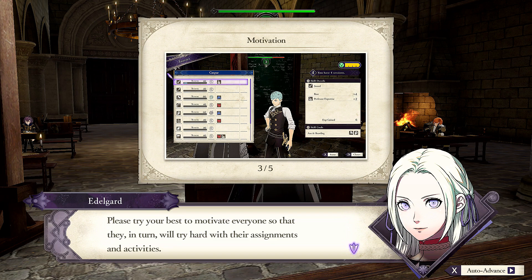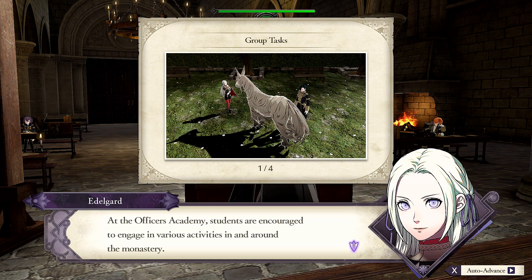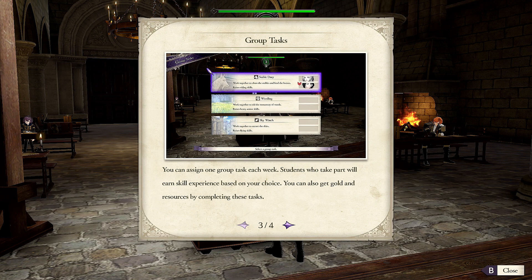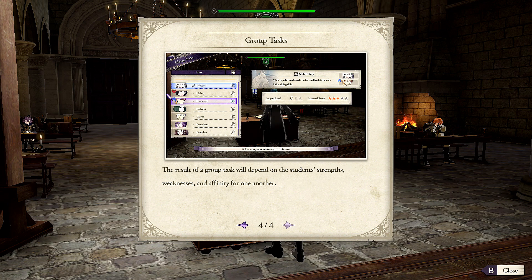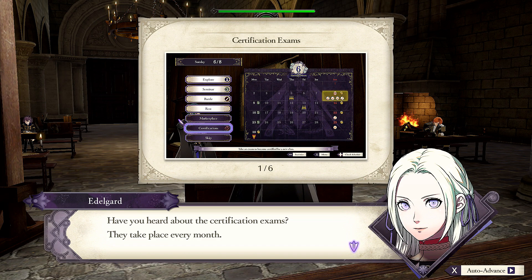I think I have like two people that are motivated. To help cultivate motivation, it's a good idea to interact with your students as much as possible. Those two weren't on the list of people I could bring food to. Maybe there's an additional list I just didn't see the button for when we were getting food together. You can instruct students with high motivation more frequently. Have you heard about the certification exams? They take place every month.